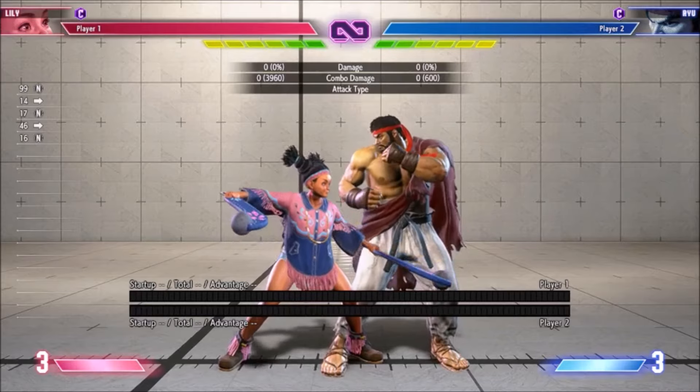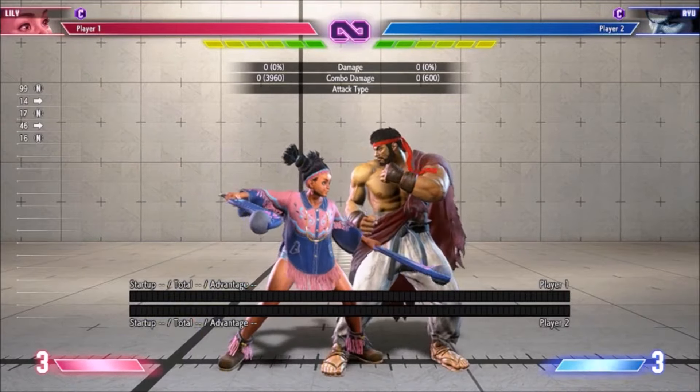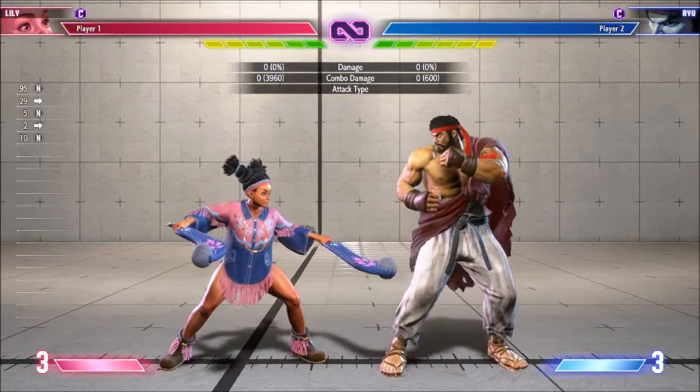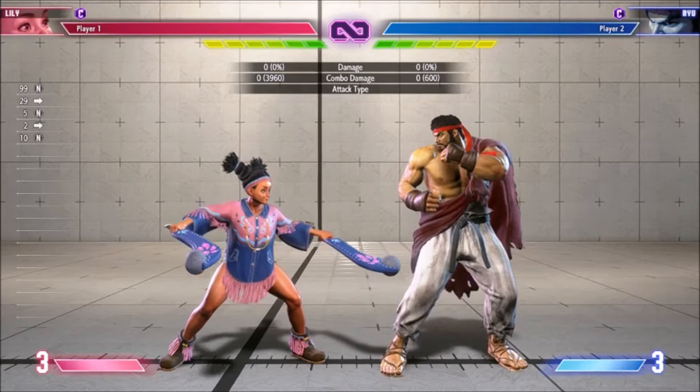Like Guile, Lily's 2 hit sweep is now only a low for the first hit. The first hit has more hitstun, but since the second hit almost always connects immediately after, this only matters for keeping Lily frame positive on trades. Lily's command grab now has less scaling when you combo into it. Besides Drive, Crumple, and Dizzy, you get an extra 300 or so damage in those contexts.